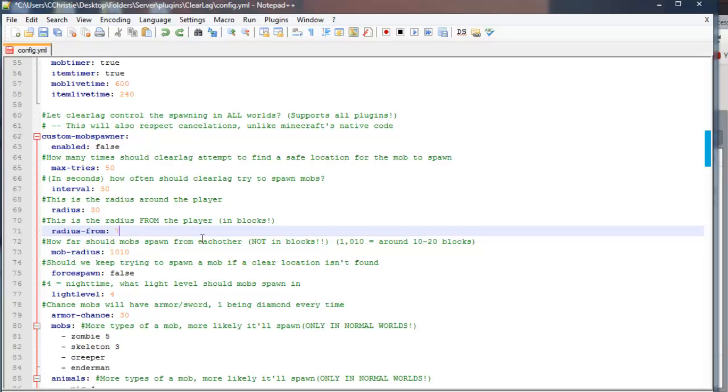How far should mobs spawn from each other — not in blocks? It pretty much means if you have a mob, how far should another one spawn from the first one? So if I have a creeper over here, and then 10 blocks away a skeleton will spawn — it won't spawn any closer. That's pretty much all it means.